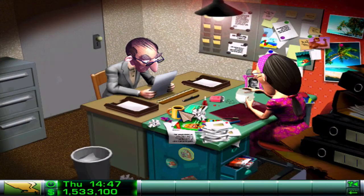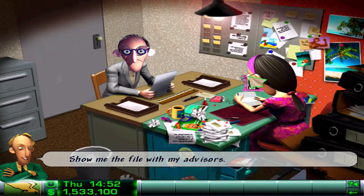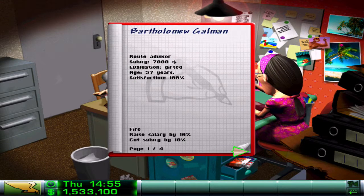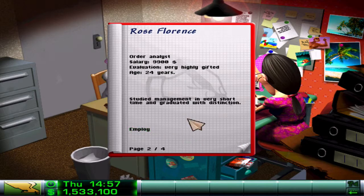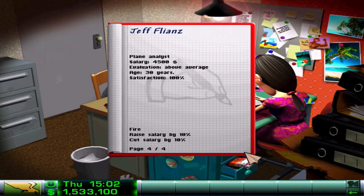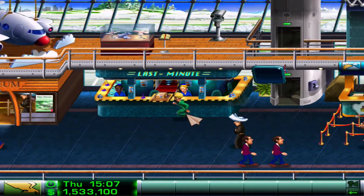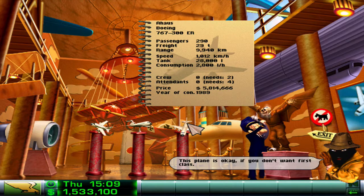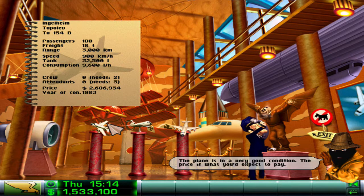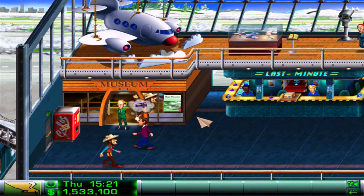Let's go back to the personal office by hitting P twice and I'm going to fire the route advisor, the order analyst, and the informer - I want one that's the top of the top, gifted or better. We're going to the museum by hitting M twice - this is where you can buy second-hand planes. The plane analyst in the bottom right is letting me know whether or not this would be a good buy. For about 2.7 million, we can get a pretty good plane there. I could go to the bank and try to get a loan and buy that now, but I don't want to do that just yet.